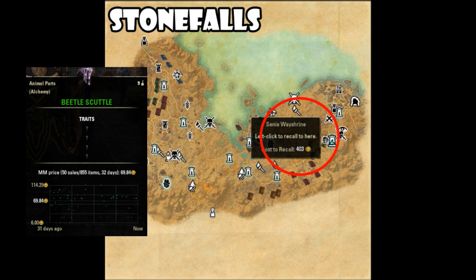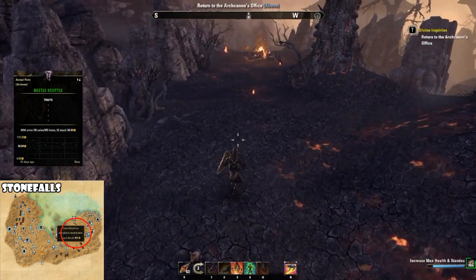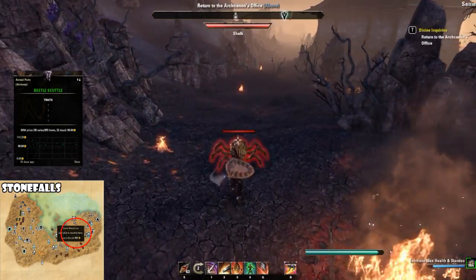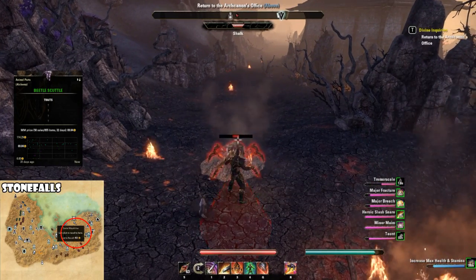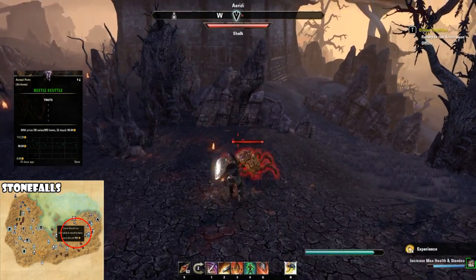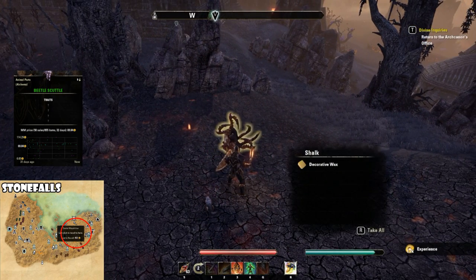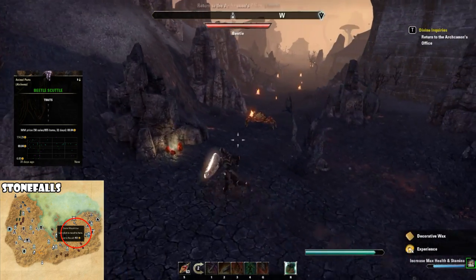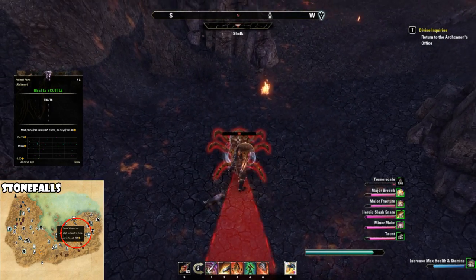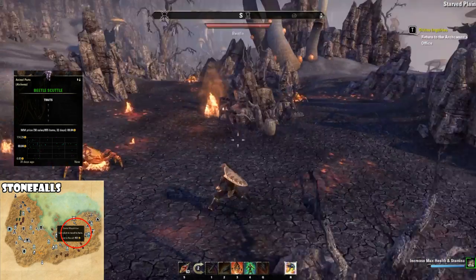Next up, Beetle Scuttle. My favorite place to farm this is in Stonefalls to the east. I port into the Sunni way shrine and as soon as you port in there'll be beetles everywhere. The circle on the map down on the left shows a massive area where these beetles are located — there's a big mountain there with larvae-sort of pathways, and all along those pathways you'll run into beetles. To get the Beetle Scuttle, simply kill all the beetles and hope they drop it. The drop rate is pretty nice — you get a lot of them.